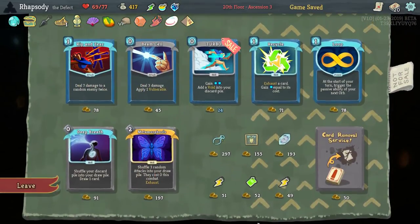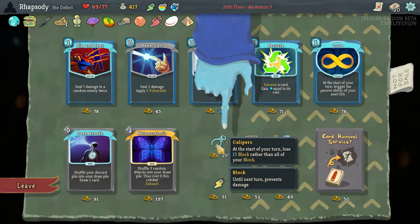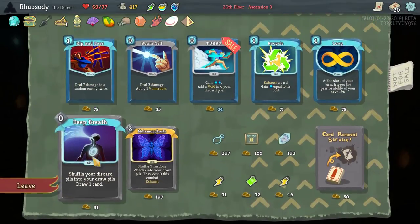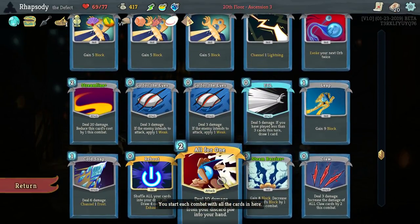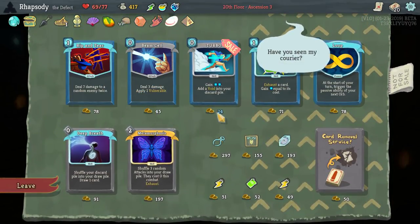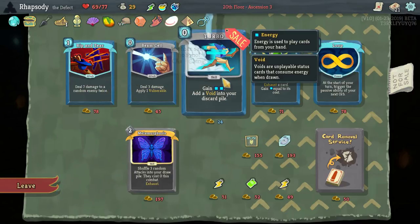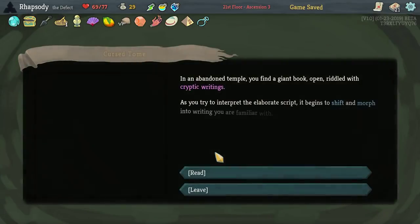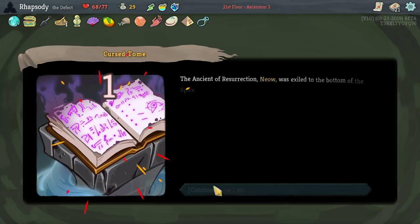Calipers is actually really good in this deck as well because we do get a lot of block. Deep Breath isn't that good just because while it does shuffle the discard pile and draw pile — triggering the Sundial — the bad thing is if it's in my hand... wait, I can just leave it in my hand! Oh my god, so many of these things are really good for us.